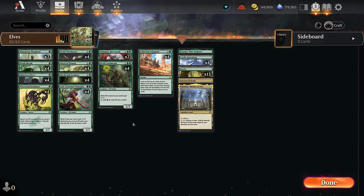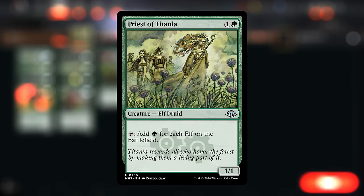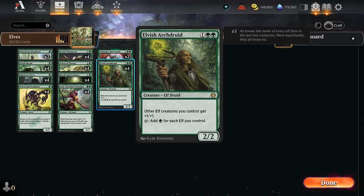Hello and welcome to another historic gameplay video. Today I'm revisiting mono green elves updated with Modern Horizons 3. I'm recording this during the preview event for Modern Horizons 3, so thanks again to Wizards for having me. The elves got quite a few upgrades here, with Priest of Titania being the main one — a two mana elf that taps for green for each elf on the battlefield. It also counts the opponent's elves, so it gets pretty spicy in the mirror match, but for the most part it's just a cheaper version of Arch Druid, even though it doesn't pump the team. The mana ability is what's most powerful about it.